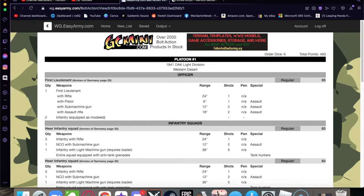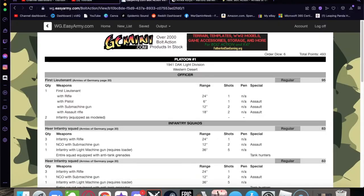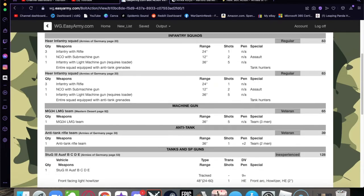The thing about a German force in Bolt Action is that you get the Hitler's Buzzsaw rule. That special rule states that German light and medium machine guns fire one extra shot — this applies to all light and medium machine guns, both infantry-carried and vehicle-mounted. I wanted to maximize how many light machine guns I could take within the selector. I'm limited in this early war list to one LMG per squad, but having that plus the MG34 LMG team really maximizes the Hitler's Buzzsaw rule.